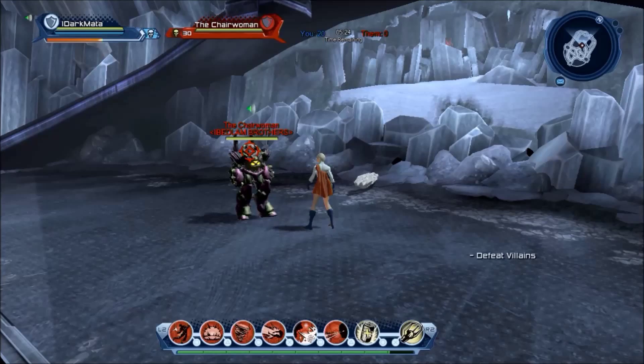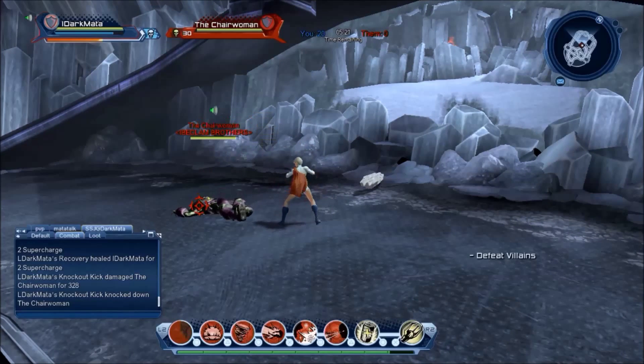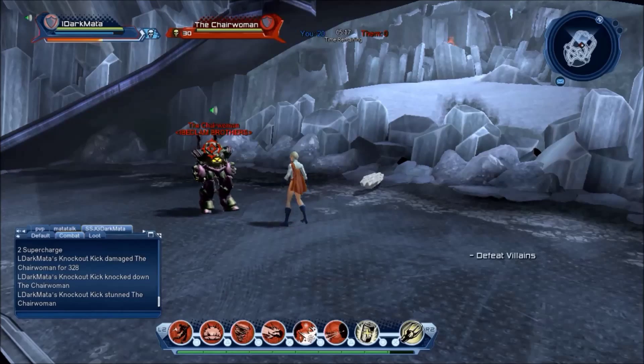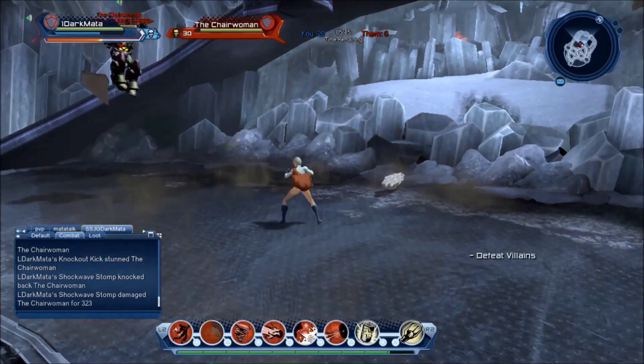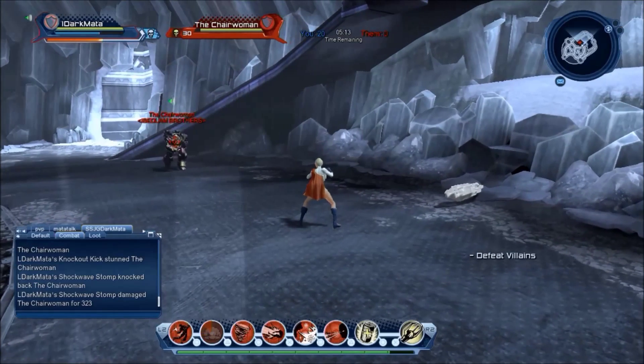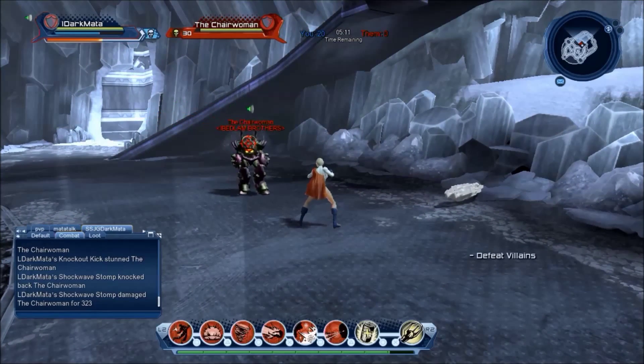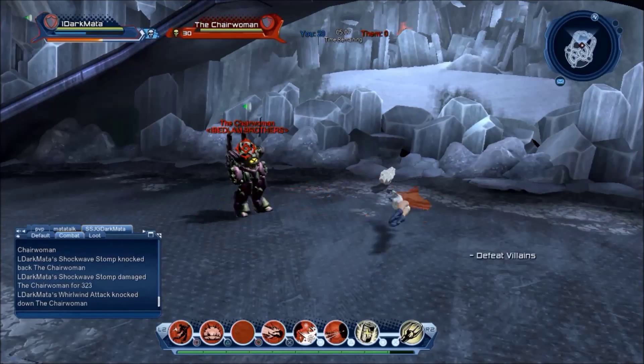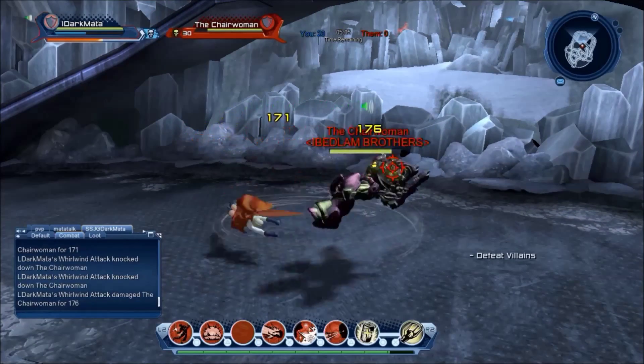Moving on to Power Girl's power moves, starting from left to right. First is Knockout Kick — this stuns and knocks back, dealing basic damage on a single target. The second move is called Shockwave Stomp, which does basic AOE damage with a knockback effect on multiple targets. Her third move, Whirlwind Attack, pulls multiple targets from close range, causing a knockdown and basic damage.